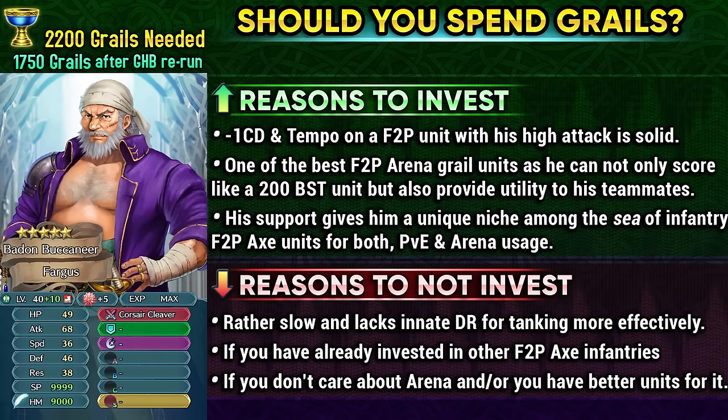Overall, Fargus is an amazing free-to-play unit and ends Book 7 freebies on a high note. Having minus 1 special cooldown and Full Tempo on a free-to-play unit is really good with his high attack stat, and Fargus is easily one of the best free-to-play Arena grail options who can score like a 200 BST unit while also providing amazing utility to teammates. Unfortunately, Fargus is pretty slow so he'll get doubled a lot, and he lacks innate damage reduction like Hans or Echidna, which makes tanking a bit more annoying. Still, he can definitely use skills to increase his bulk.